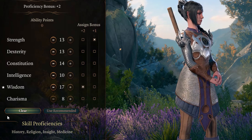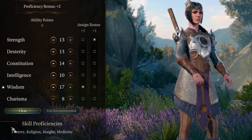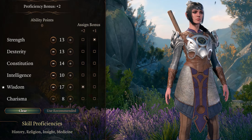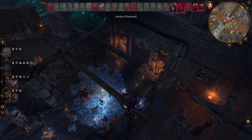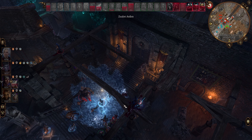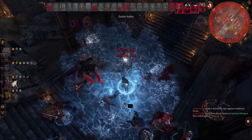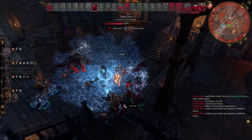Shadowheart has 13 strength, 13 dexterity, 14 constitution, 10 intelligence, 17 wisdom, and 8 charisma. Her Sacred Flame does not require an attack roll but a saving throw by the enemy — if their dexterity save is high, it's difficult to hit. She also has Fire Bolt, but that uses intelligence as its modifier since she's a High Half-Elf. With 10 intelligence and only 13 strength and dexterity, she only gains a +1 bonus for melee and ranged attacks. That is why I recommend respec'ing her immediately once Withers is present in your camp.